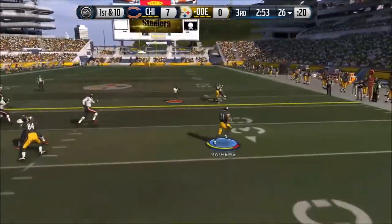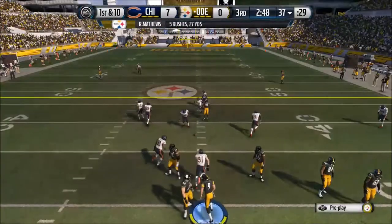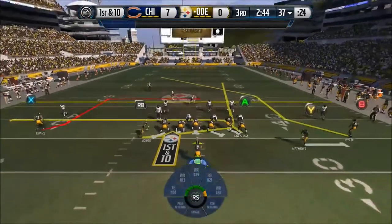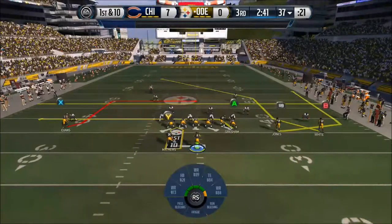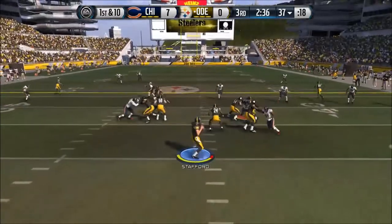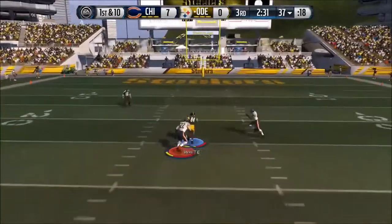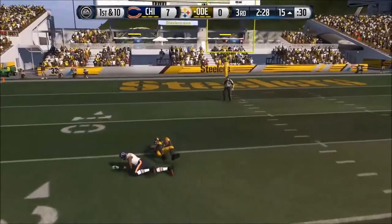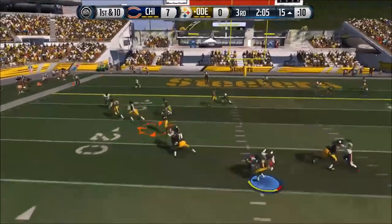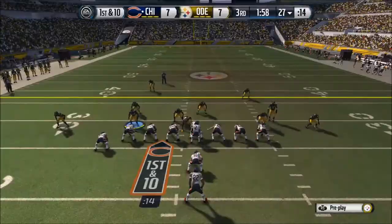Now we're in the third quarter. We got Ryan Matthews trying to do the little stutter step juke, but it's not as overpowered in this game as it was in Madden 25. The gameplay feels a lot more fluid. We're bombing it deep — Roddy White, Matthew Stafford with the 99 throw power — but we get tackled. First and ten, basically in the red zone. Ryan Matthews gets two blocks and scores a touchdown. Now it's tied up.